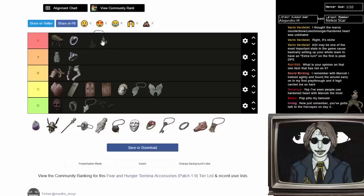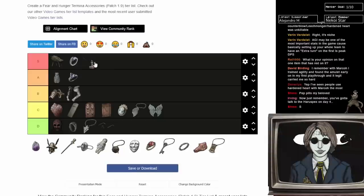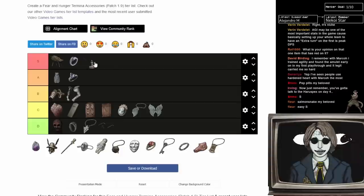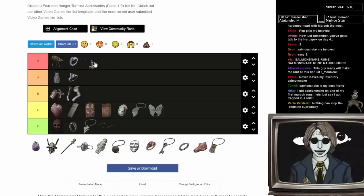Salmon Snake Ring — easy S. This would be too strong if it were guaranteed, but it's a random drop. What it does is prevent limb loss entirely — except for the head — and it also prevents burning, bleeding, and infections. You can still lose limbs to bear traps or Hurting, and your head can still be taken. Salmon Snake is just amazing, crazy good. The only downside is it's a random drop and you can go four or five playthroughs without seeing it.